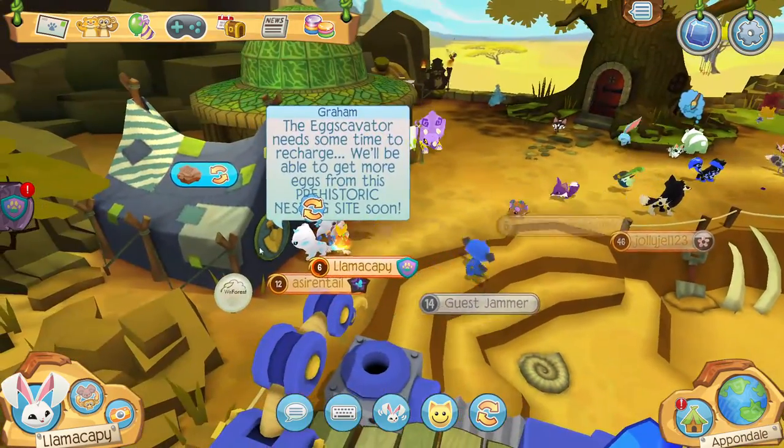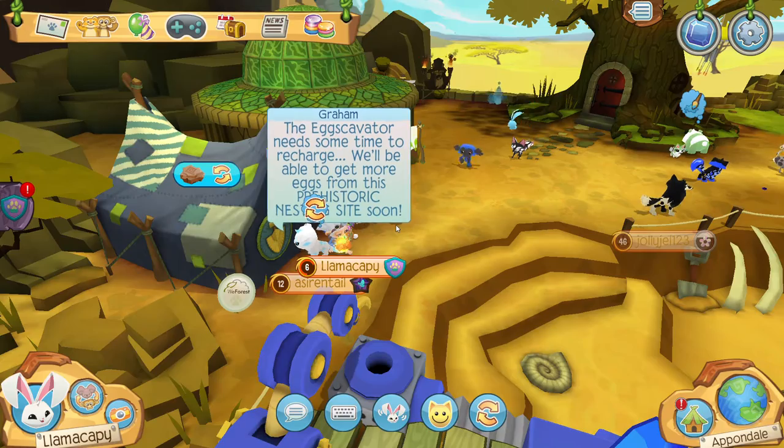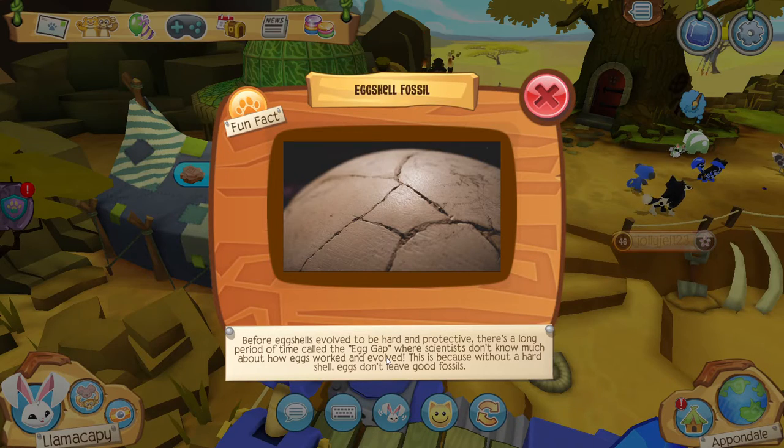And so you come over here to my man Graham, you click this button — Unknown Fossils — and I got an eggshell. It gives you a fact about it every time.